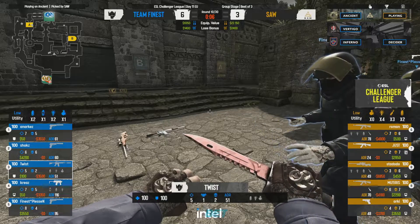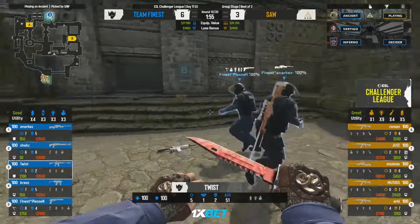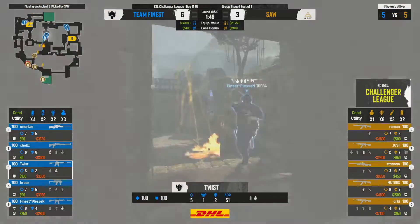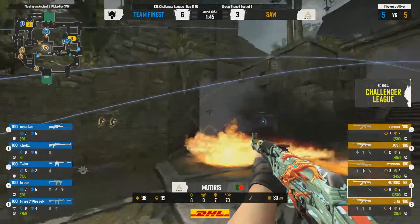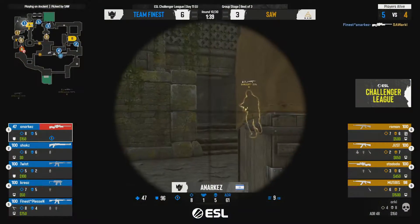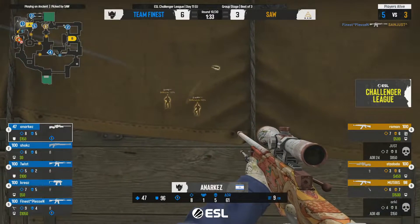That was a really brazen angle to hold from anarkez — after the first kill your instinct is to run, but given the sight lines you're not getting anywhere. So he holds the line, gives the information 'you can swing, there's a person here,' and they play it quite well. The map control and rotations from Finest were amazing but didn't work out the way they'd hoped.